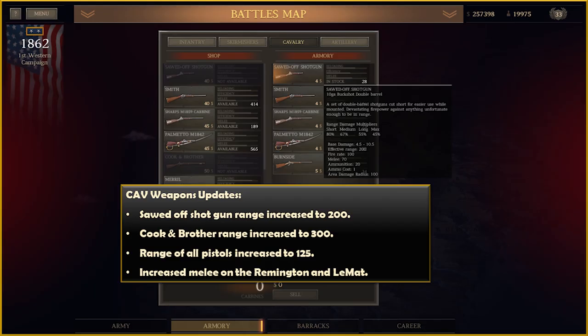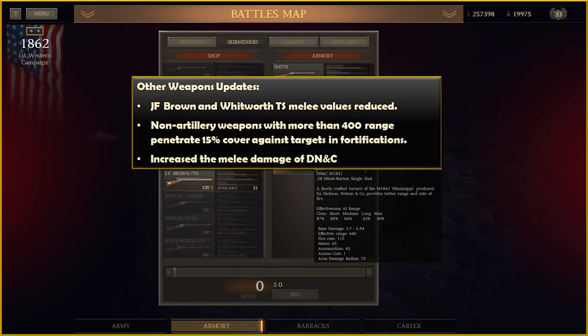For weapons updates: the sawed-off shotgun range was increased to 200. Cook and Brother range increased to 300. The range of all pistols was increased to 125. Melee has been bumped up on Remington and Lamont. The J.F. Brown and Whitworth TS melee values have been reduced. Non-artillery weapons with more than 400 range penetrate 15% cover against targets and fortifications. The melee damage on the D&C has been increased.